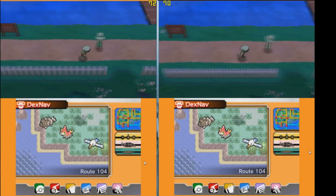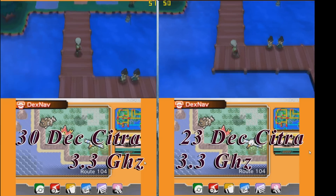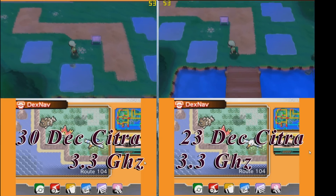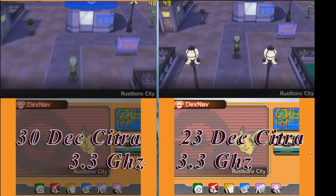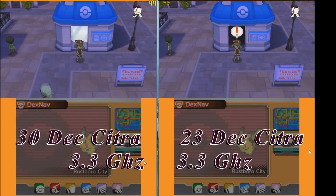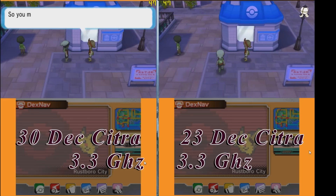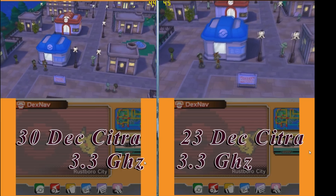Next we got Pokemon Alpha Sapphire, again this is on 3.3 GHz. The FPS difference is a bit less but there is still an improvement on the new version. 45 FPS in big cities is not bad; in other parts of the game it will be much faster, so it's pretty playable for people with this clock speed.